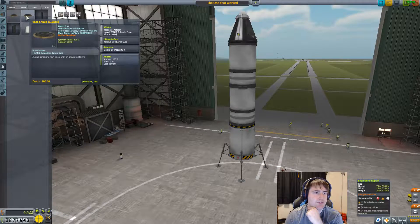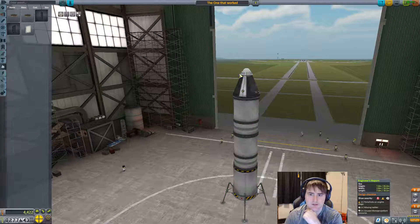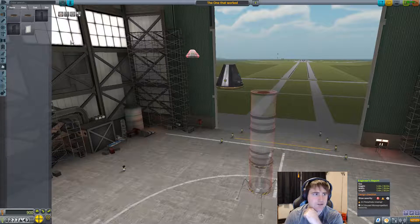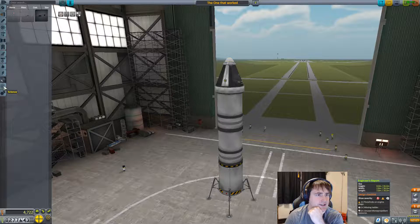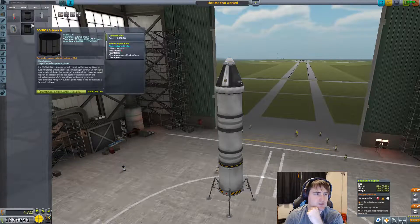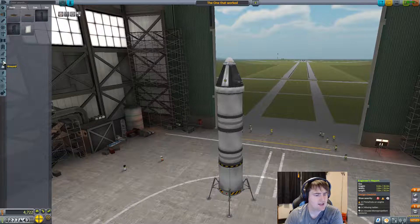I should have put a heat shield — let's go ahead and put a heat shield. We'll put a heat shield under here so we don't go boom on entry. Should we do some science? I can't remember how much science I've already done. Sure, we'll do some science. Actually, one of the parts of the mission is to actually do science, so we'll definitely do some.